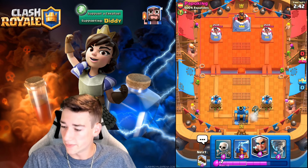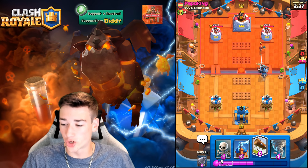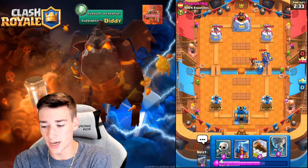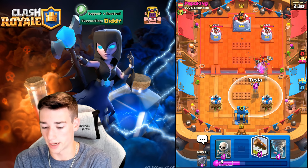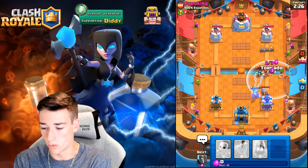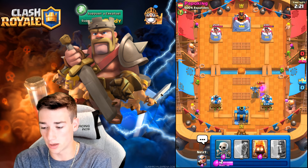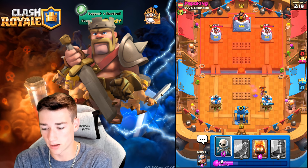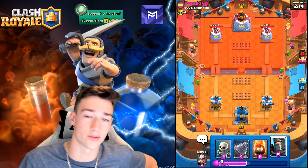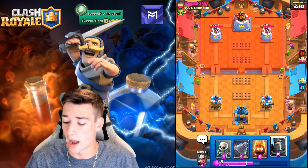So we are going to go Dark Prince here. If he does go Goblin Drill, we're just going to push. The Magic Archer will be beautiful. He goes with a Goblin Drill and Valkyrie push — actually things are getting a little crazy. We would Tornado but the situation is dicey. Look at this Tornado! Clutch Nado, boys — that is actually so clutch. The Valkyrie goes down clean. That was not bad at all. Could have been really bad because we didn't save our Dark Prince for that Goblin Drill, but luckily the Tornado helped us minimize our losses.